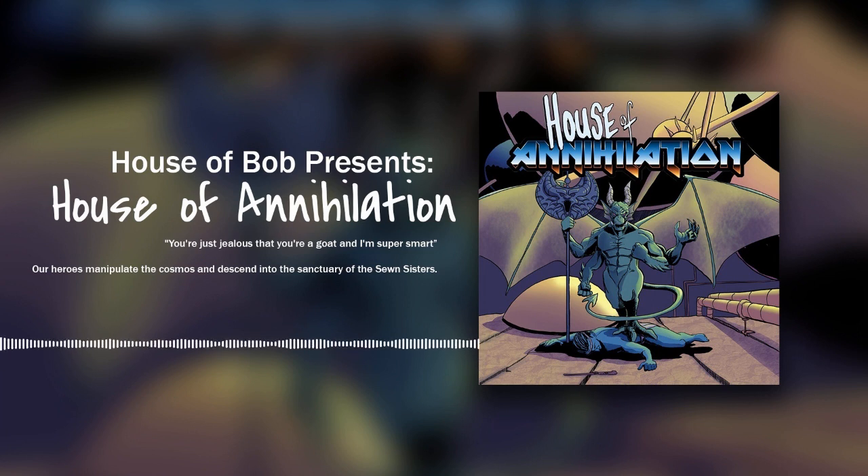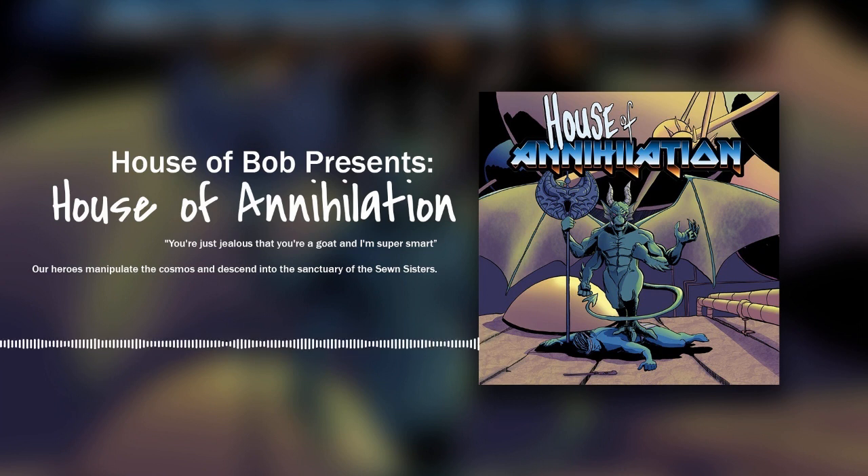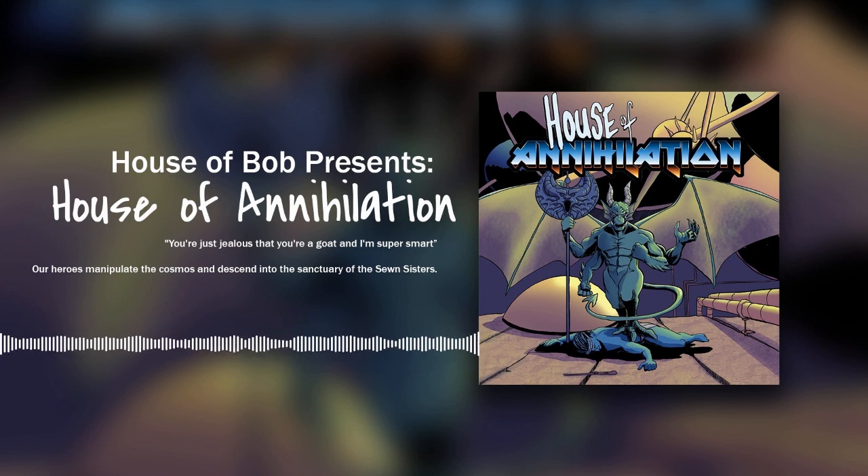Initiative results: Lee rolls 25, Crait rolls 8, Douglas rolls 2, and Moor rolls a 20 from inside the sphere. The creature flaps its wings, hovering in the middle of the room, menacing everyone with its axe. It looks about to take action.